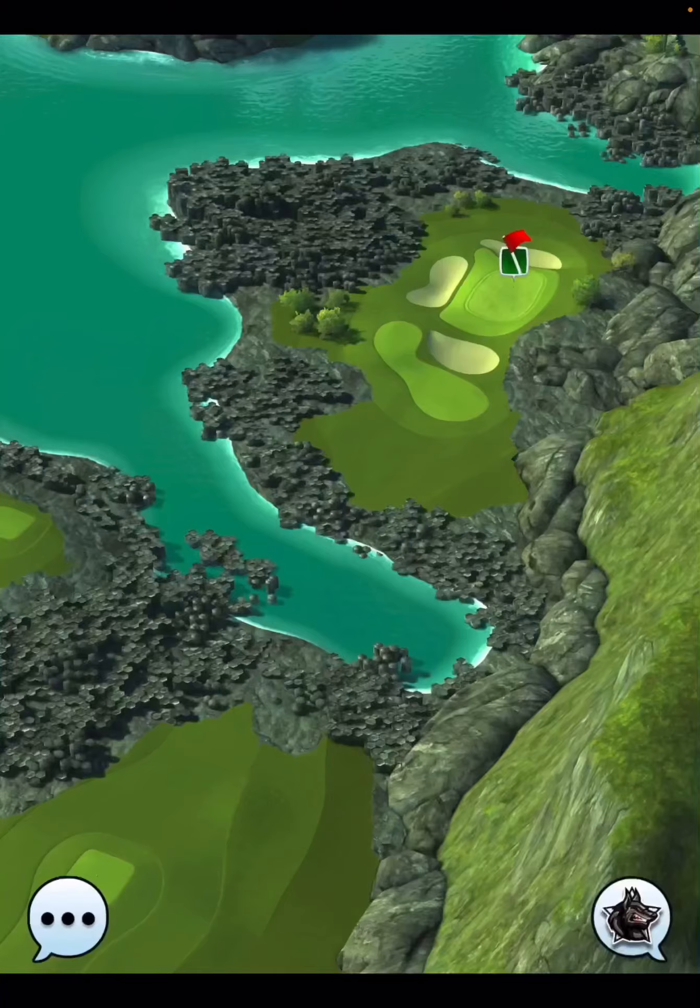So holes 4, 5, 6, and 7 - they're all droppable in these wind angles. It's looking really good, and I hope you're able to pick those up.